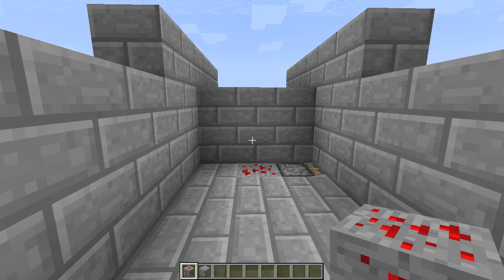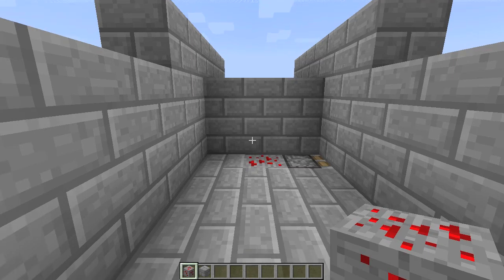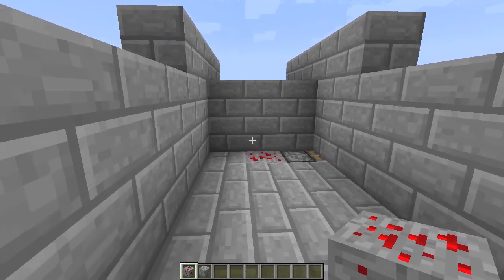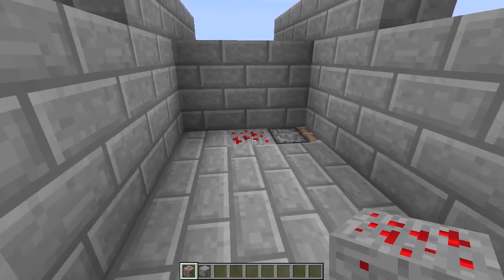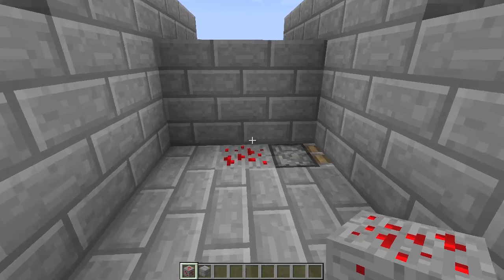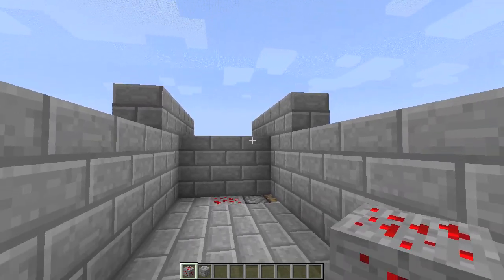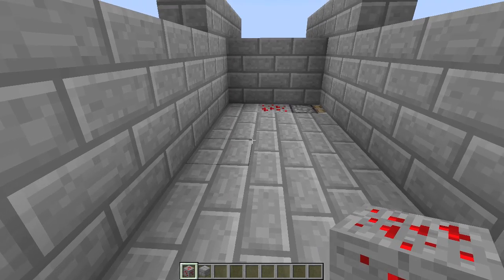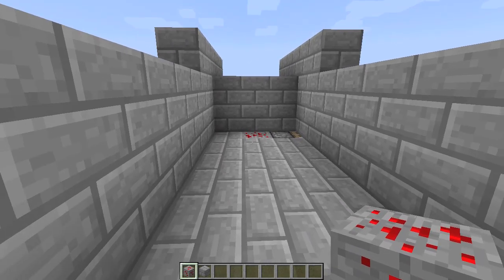Hey guys, I'm back. So in a recent Etho video — episode 131 of his Let's Play series — he had this really cool idea to create an elevator that would use a redstone ore block as a trigger, and the block update when you step on it would push you up without you having to press anything. I thought it'd be really awesome, but he never finished it in that episode, so I decided to take his idea and run with it and see what I could create.